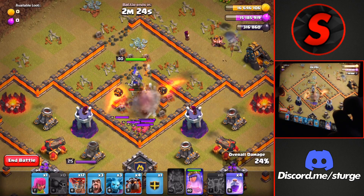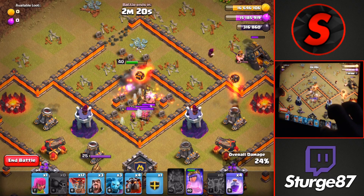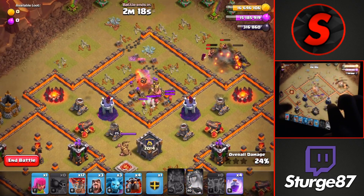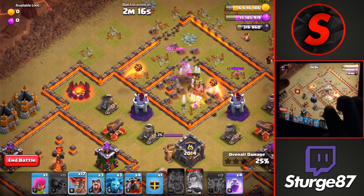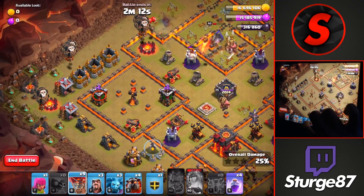We'll have to use the queen's ability with a ton of archers targeting her to keep her up and take down the clan castle. Then we'll head on and work on the lava loon over on the left side of the base, starting with 5 balloons over on that mortar.